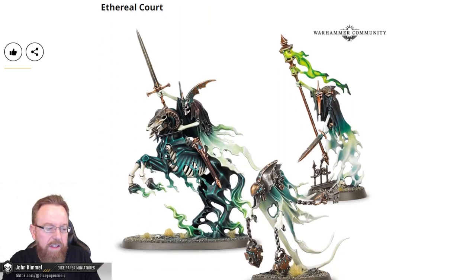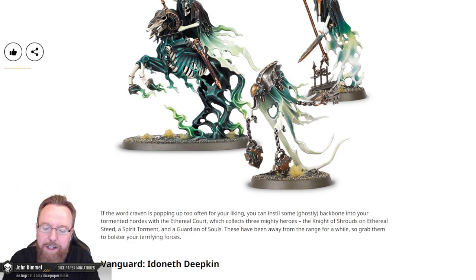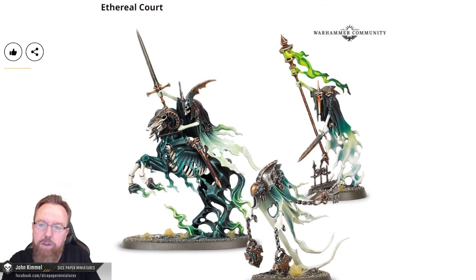Another thing that's been released is the Ethereal Court. I find this pretty interesting because I believe one or two of these models haven't been around for quite a while. The Knight of Shrouds on Ethereal Steed was from the original Soul Wars box set for Age of Sigmar 2.0 — I don't think it was ever released individually. The Ethereal Court collects three mighty heroes: the Knight of Shrouds on Ethereal Steed, a Spirit Torment, and a Guardian of Souls. I'm wondering if they'll be released individually, or if this might just be a new box called the Ethereal Court. I'll be curious to see when it goes to pre-order on Saturday.